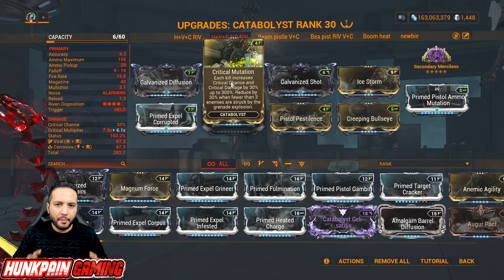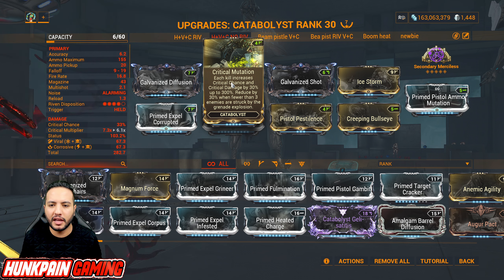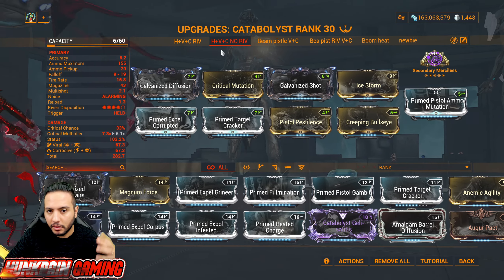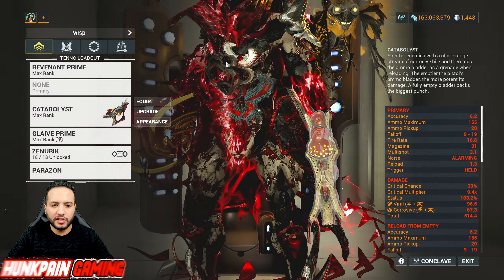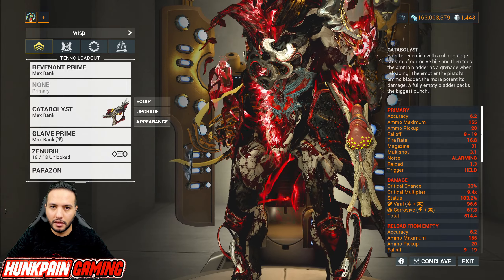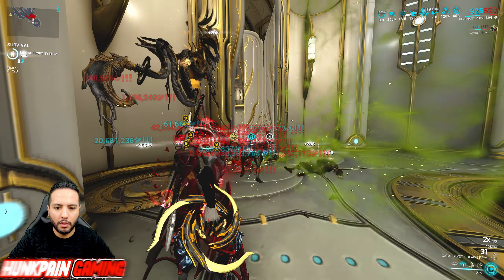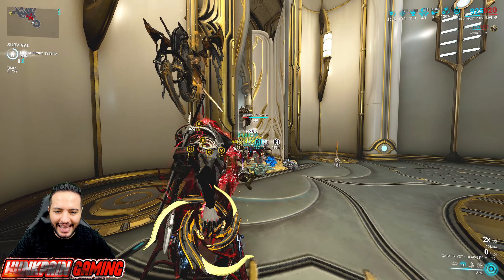Important note: this weapon likes enemy grouping, since the augment reduces damage by 30% when fewer than three enemies are struck by the grenade. So bring your Cordon Nautilus, Ensnare Khora, Zephyr's Turbulence, Larva from Nidus, Vauban — anything that can pull or group enemies. You're gonna be good to go.